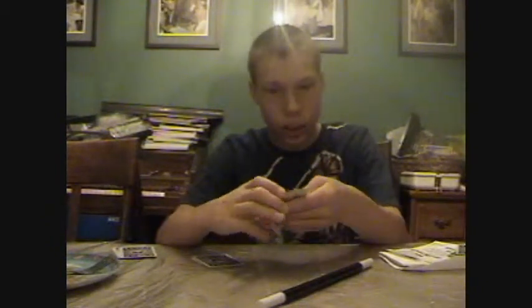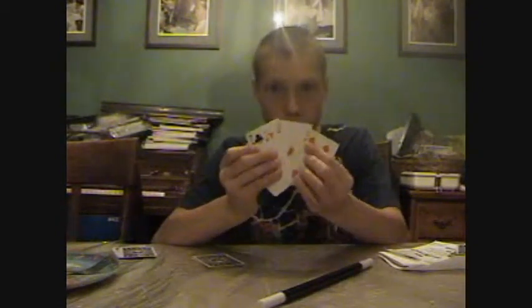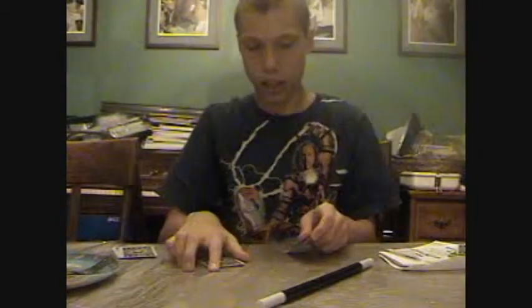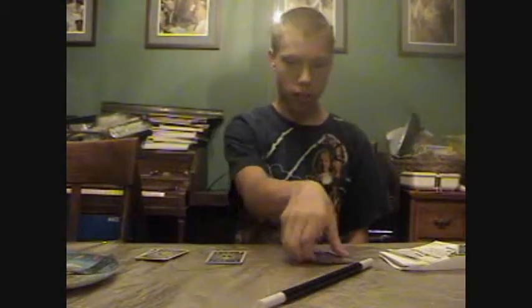So you start with 21 cards. Take them out of a normal deck — any deck of cards — and then you split them into three piles of seven. Here you can see one of the piles of seven. You don't need to see it up close. So then you would tell somebody to choose a stack. Let's say they chose this one.